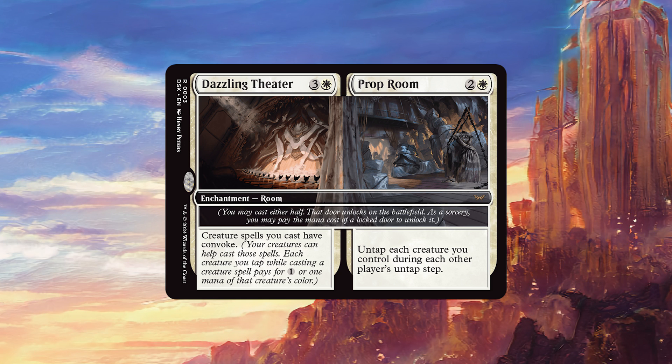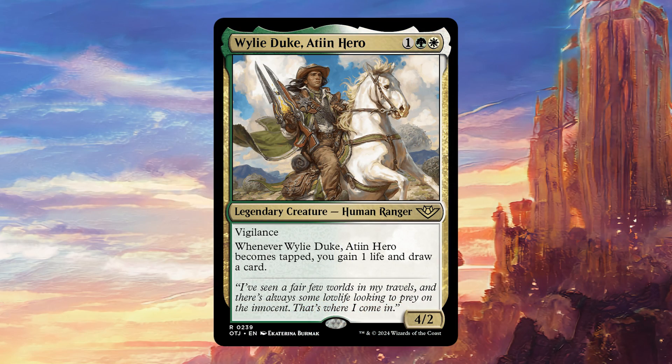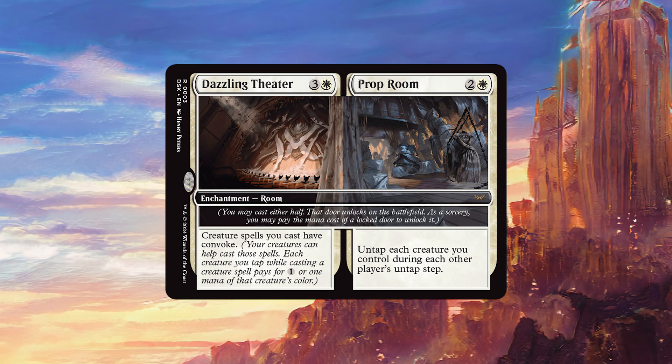This is going to slot very well into certain commander decks. Wily Duke was one that immediately came to mind — that's a deck that wants to be full of creatures that are tapping, so this is going to work very nicely with that. It's also going to work really well in any deck that is running a lot of vehicles and mounts, because your creature is going to tap naturally. That means you can crew your vehicles during opponent's turns as well, or just keep your creatures up after you've attacked with your vehicles.